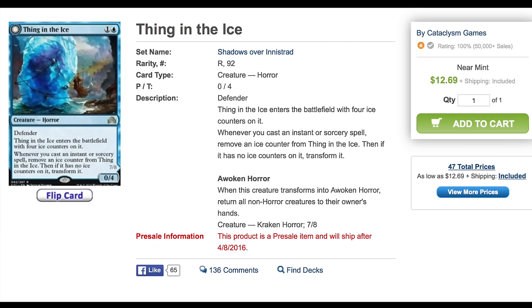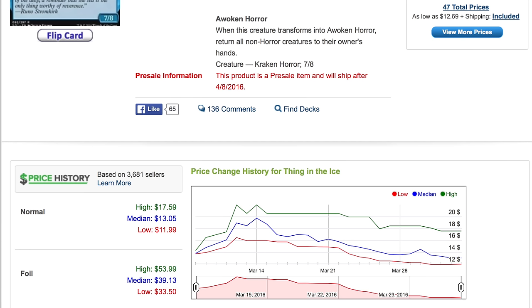We have two $20 non-fetch-land non-mythics, and I cannot remember the last time that's happened. In Oath of the Gatewatch and Battle for Zendikar, some cards were over $10 but that was about it — even Gideon was only worth $20 for a little while. These are two cards I believe are very overhyped. It is very difficult for a non-mythic to keep a $20 price point, and to have two of them in a set that also has good lands and strong mythics is very hard to sustain.